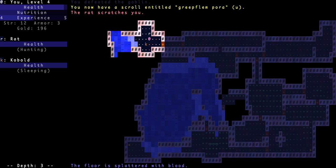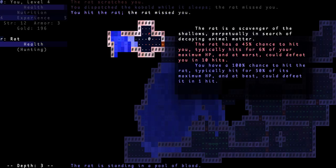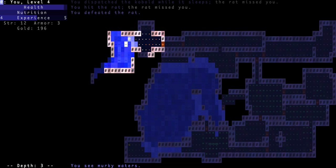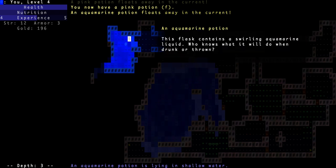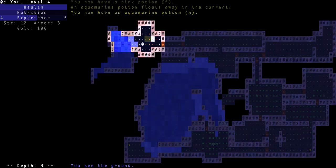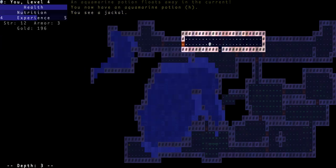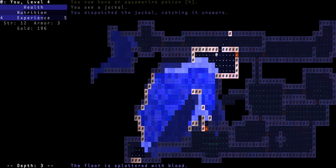A kobold, a rat, and a goblin — they're all sleeping! How can they just be sleeping like that? There's a rat, a lot of enemies right over there. A pink potion — okay, that's gonna be a pain; maybe they're telling me I lack the strength. There's the jackal — catching it unaware, oh yeah!